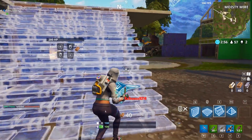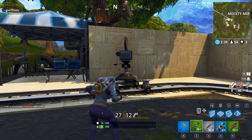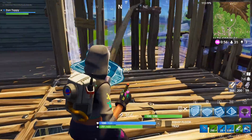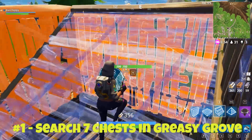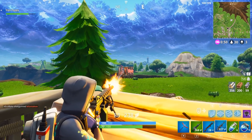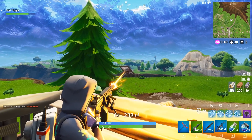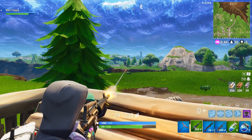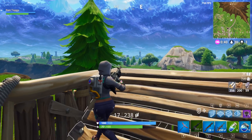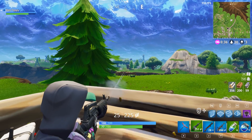Once you have danced in front of 7 of the cameras, you will have completed the challenge and can move on. All the other challenges are pretty simple. Starting off with challenge number 1: search 7 chests in Greasy Grove. Greasy Grove is obviously pretty big and it does have a lot of loot in it, but the best places to go to get these chests the quickest are the shop and the burger restaurant.